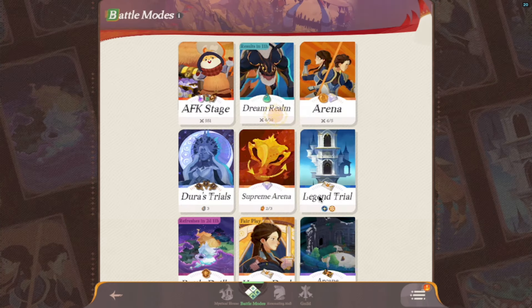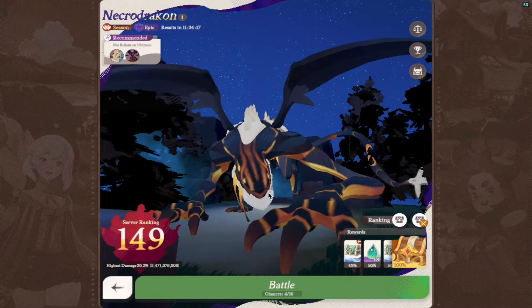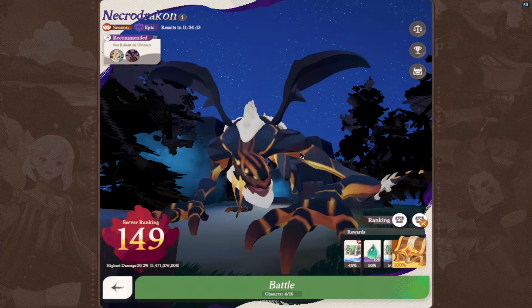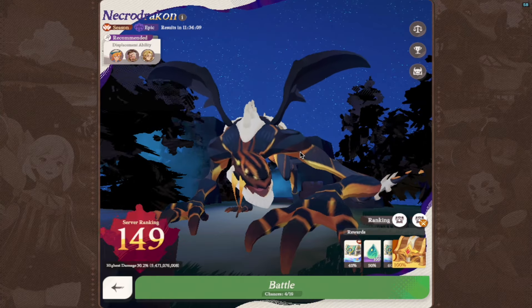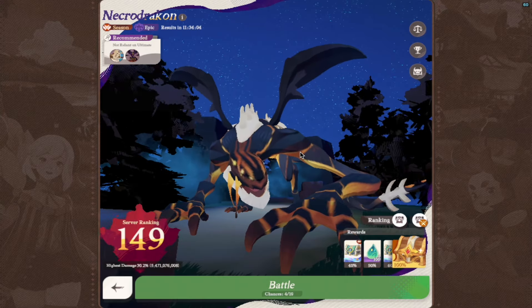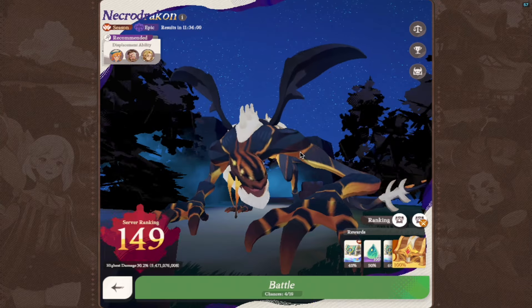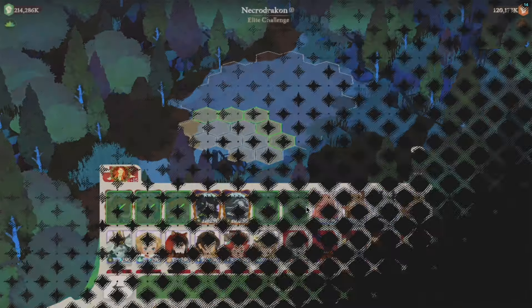Let's check out the teams and what I use to get a good result. I'm in the top 150 now — this can be upgraded with a little bit of investment on Merrily. Plus 15 works on her but plus 10 is the optimal way to go. You can use different characters here: Sessia, Vala, or if you have mythic plus Rainier he works perfectly fine with this lineup.